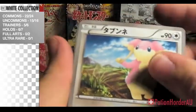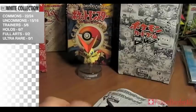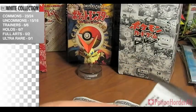We have Audino, Sumi, Paw, Patrat, Grapeball, and Scallipede. Three to go. Still no full art or Pikachu.